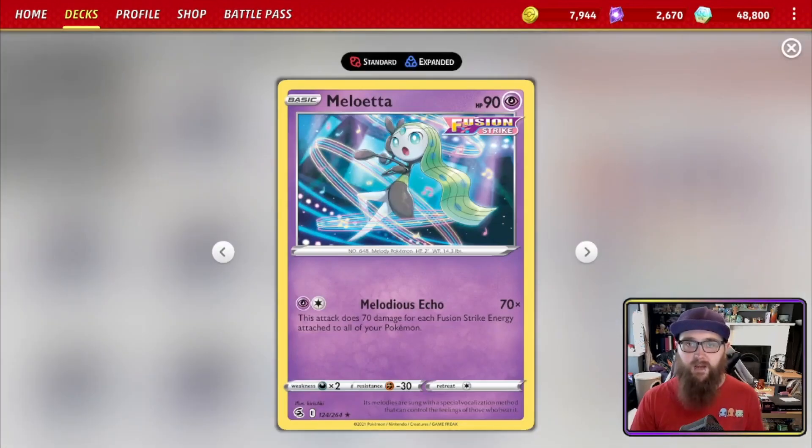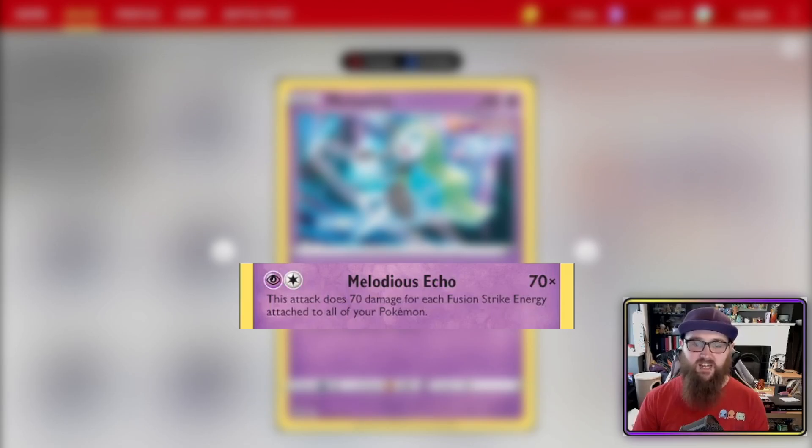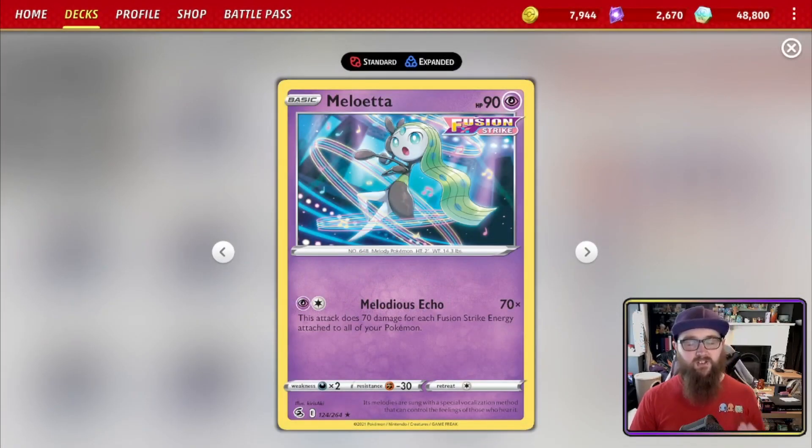One of the attacks you can copy with Cross Fusion Strike is Meloetta's Melodious Echo — 70 times the number of Fusion Strike Energy attached to all of your Pokémon. Ideally you're getting two energy onto Mew, two energy anywhere else, and swinging for 280 with Meloetta. There's also the option to use Meloetta as the attacker directly, putting a Fusion Strike Energy on a Genesect to help against Spirit Tomb, making Meloetta a 280-damage single-prizer.